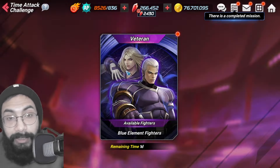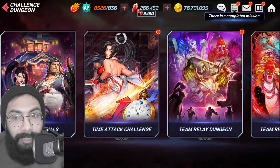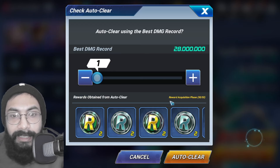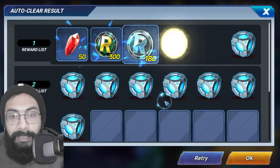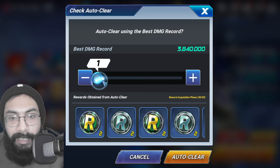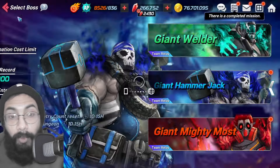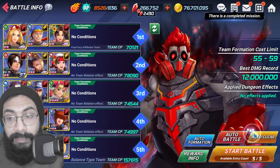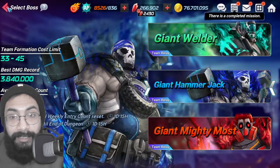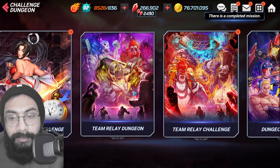Challenge Dungeon Time Attack is something you need to do every single day — it's one of the most consistent ruby-earning missions. Team Relay Dungeon: don't forget to do this every single week. You'll get quite a good amount of rubies — 150 rubies from this boss, another 150 rubies — so 450 rubies from three bosses every week. Once you beat them for the first time you don't have to beat them again; you can just auto-clear.